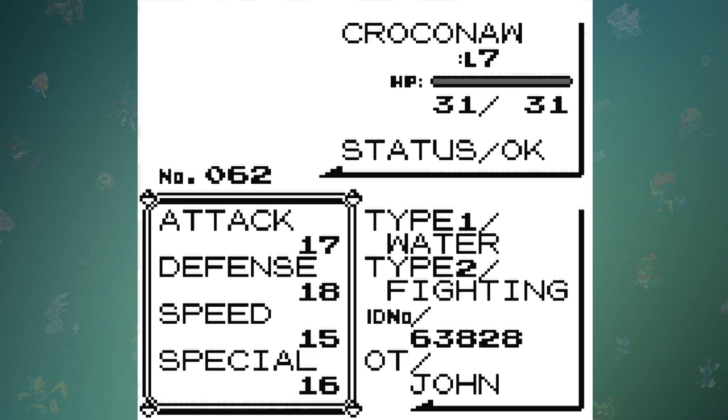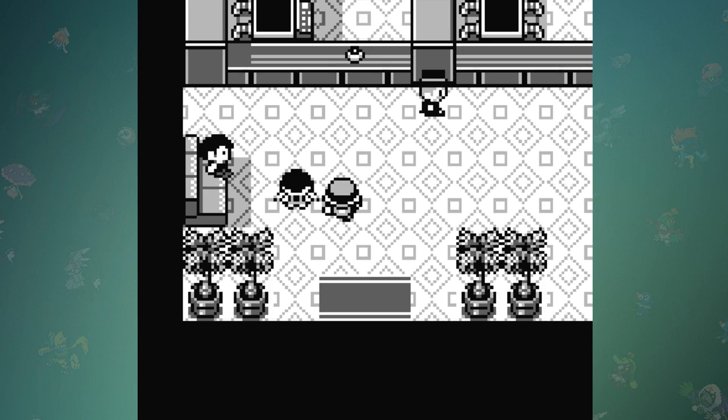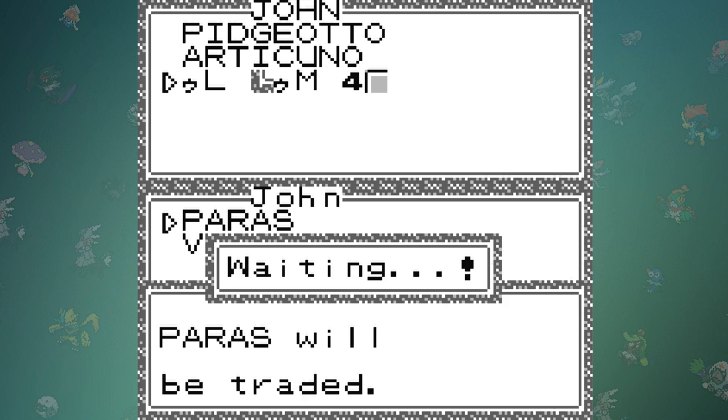It's Water/Fighting. Because Croconaw is only a Water type, how in the world can I remove a second typing from a Pokémon? I searched online for a while and came up with basically nothing because I'm the only person who cared enough to want to do this, but I tried to trade it anyways to see if maybe it would only account for its primary typing — and to no surprise, that didn't trade either.